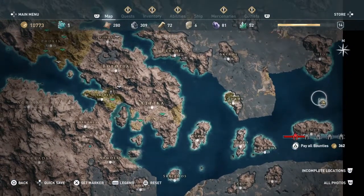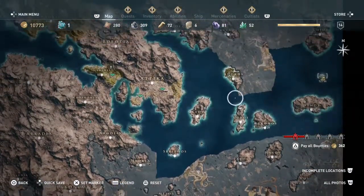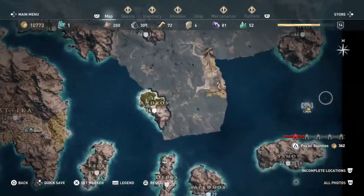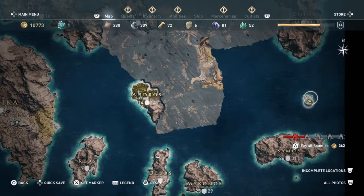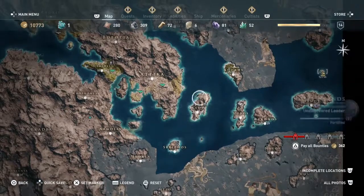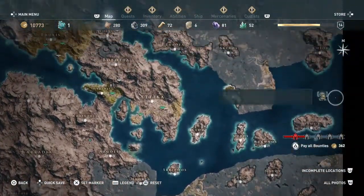It's on a small island above Atmos at the far right side of the map — kind of in the middle but more up. If you guys have been to Athens, it's literally right to the right of it, so it's easy to find. Just make sure you steer clear of the enemy ships in the area because they are really high leveled and will kill you very easily.